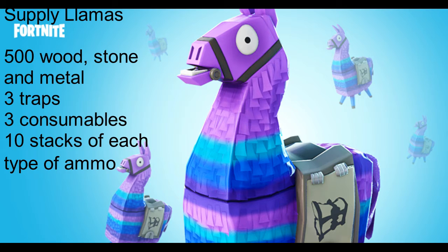stone and metal. You will get as well 10 stacks of each ammo type, and 3 traps and 3 consumables. This is the Supply Llama. It takes around 5 seconds to open it.